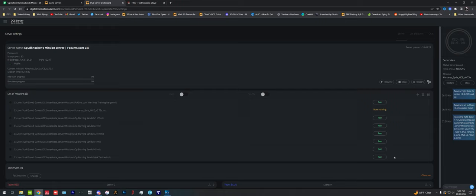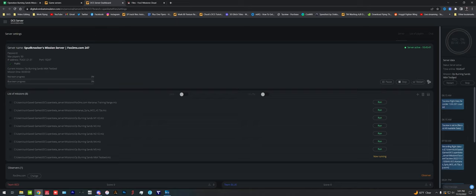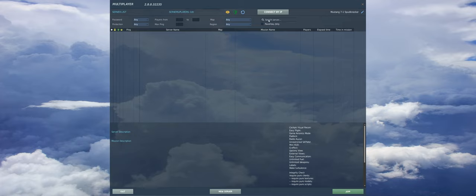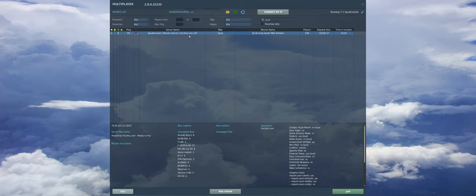I usually give things a little bit of time for the server to think — the web GUI for DCS World servers is not the fastest. We're now going to run that mission. Mission is now running; the server is paused, so let's go ahead and resume the server. Give it a few seconds before pressing other buttons. Mission is now Operation Burning Sands 6A Testbed. We go to multiplayer now and search for our Spud Knocker server — Fox3MS.com number 247, Operation Burning Sands Mission 6A Testbed.